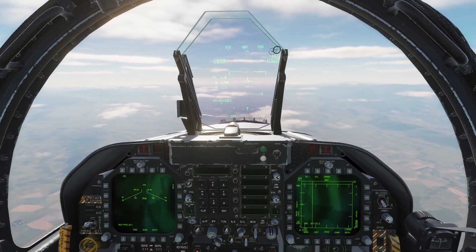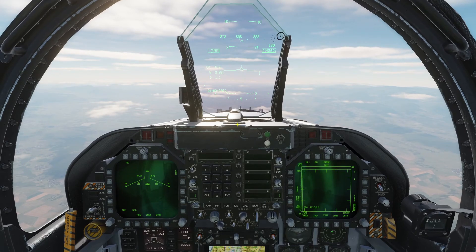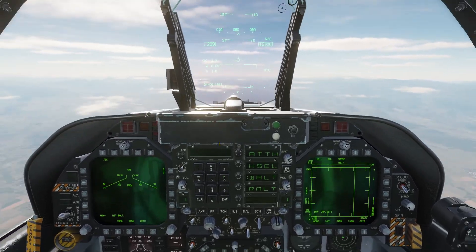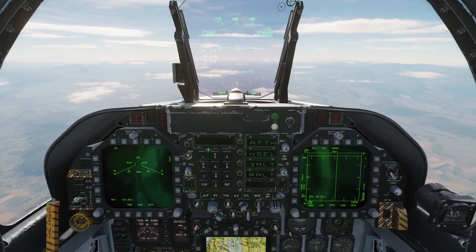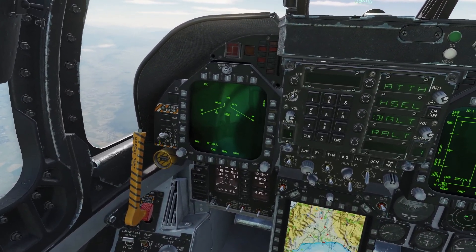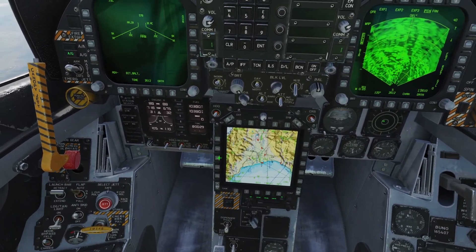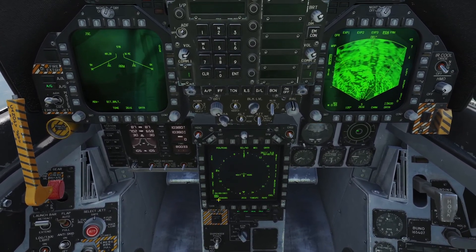I'm going to set my speed to 300 and set the autopilot to baro-altimeter so I can fly straight at a constant speed. I'll make sure my master arm switch is on ARM, then switch to air-to-ground mode. I'm also going to configure the MPCD to display the HSI.